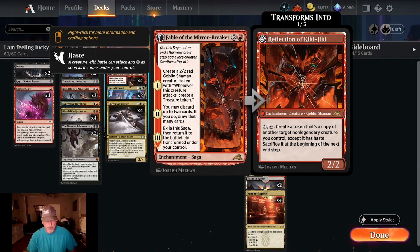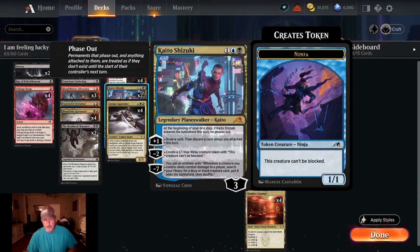Fable's level three becomes the Reflection of Kiki-Jiki: a two-two enchantment creature goblin shaman. Ability: one colorless and tap — create a token copy of another target non-legendary creature you control except it has haste; sacrifice it at the beginning of the next end step. Two copies of Kaito Shizuki: one black, one blue, one colorless legendary planeswalker. At the beginning of your end step, if Kaito entered the battlefield this turn, he phases out. Plus one: draw a card, discard a card unless you attacked. Minus two: create a one-one blue ninja token that can't be blocked. Minus seven: emblem — whenever a creature you control deals combat damage to a player, search your library for a blue or black creature card and put it onto the battlefield.